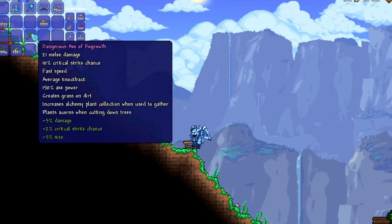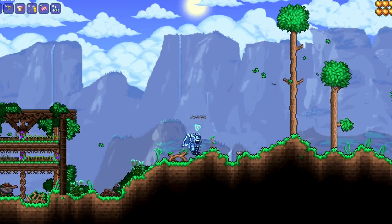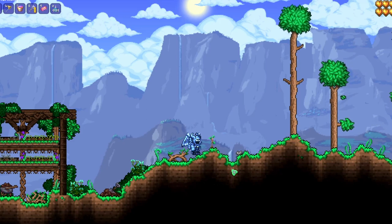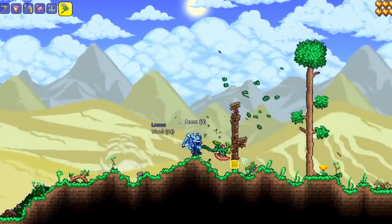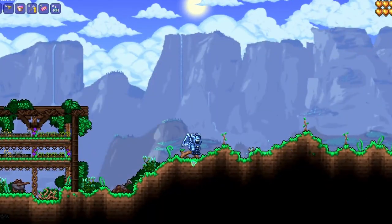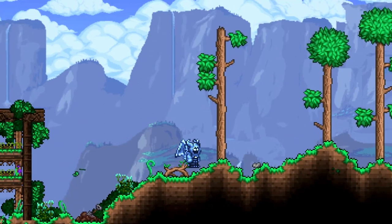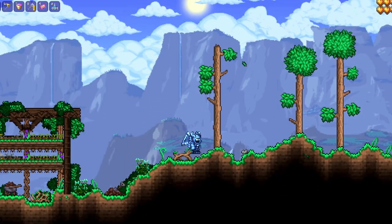I'm going to stress that the planting of acorns when cutting down trees is quite useful, so let's put this new axe in action. As you can see, it quickly chops down a tree and automatically places an acorn. If we keep doing this, we keep getting the same effect. On its own that's pretty useful because planting acorns manually is a little bit annoying.